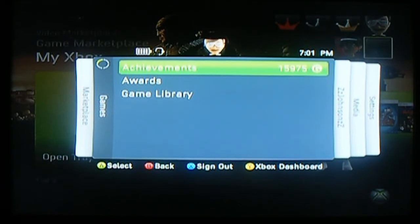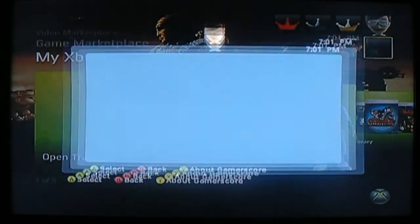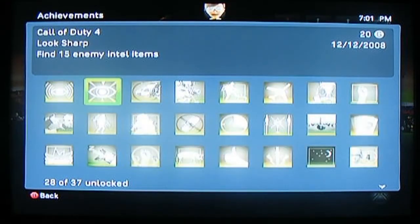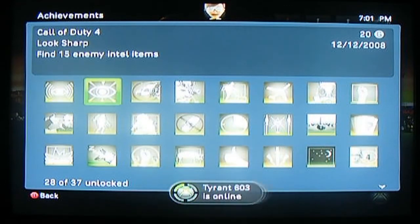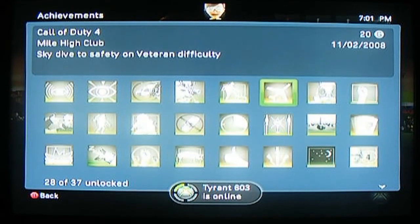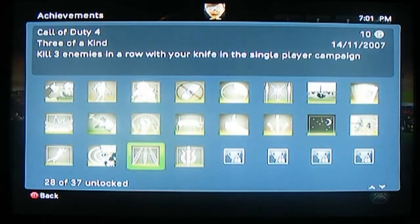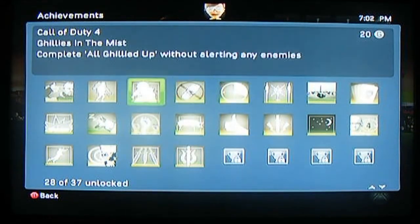There is a new achievements layout. So you go over and view your achievements — let's view my COD 4 achievements, I don't have a whole lot — but there it is. You just go around, choose an achievement like Mile High Club, and it displays the description of it.